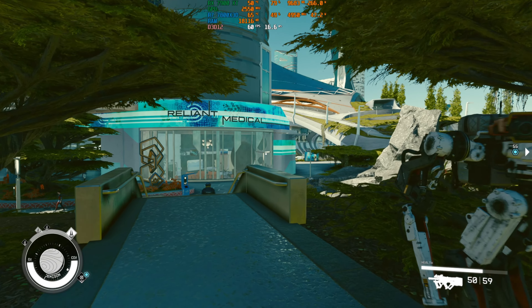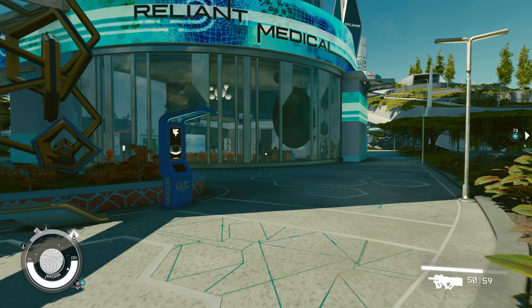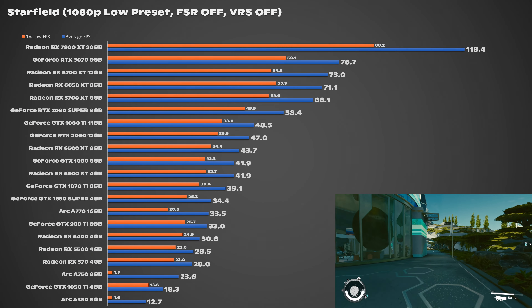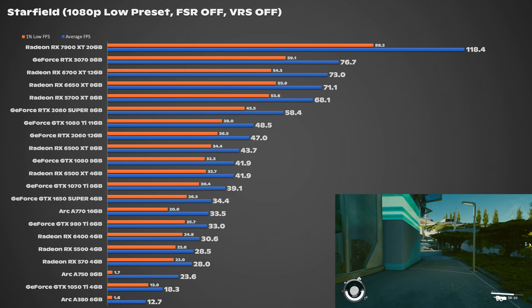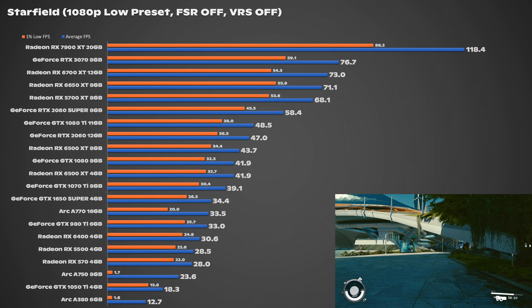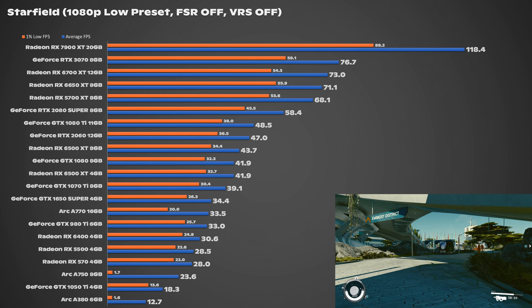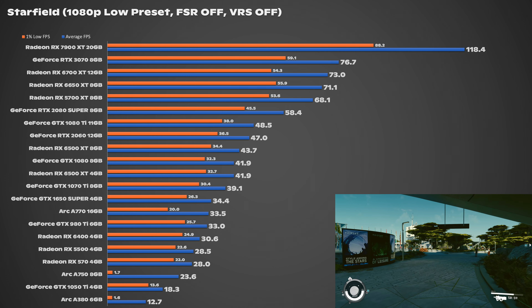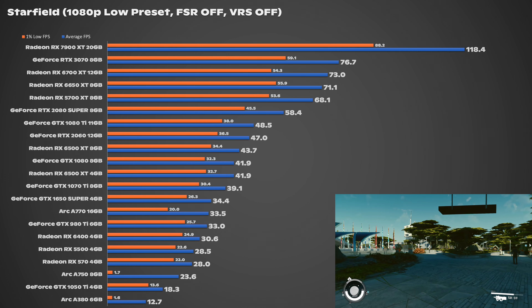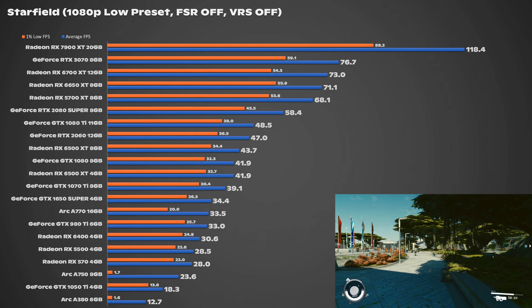Starting out we have 1080p at low. I tested medium and high but not ultra, as that seemed pointless, and I made sure FSR was off as well as VRS where applicable. As you can see, most of the cards on the list were sub-60 FPS, which is quite underwhelming. The 7900 XT is just there as a point of reference. The 6650 XT was surprisingly high up on the list, trailing close behind the 6700 XT, which is a real surprise.